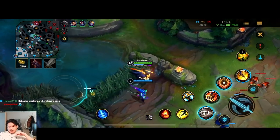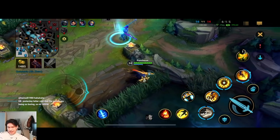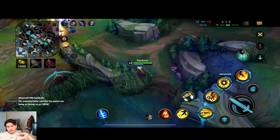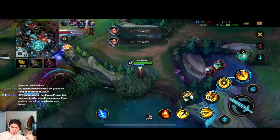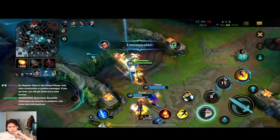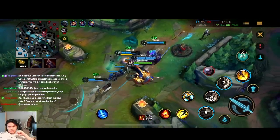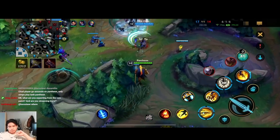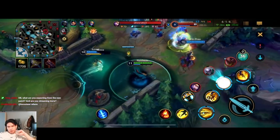Overall, Pantheon is very good at snowballing — if you're ahead he can snowball the game hard. But he's a champion that's not great at carrying 1v9 because he falls off in the late game, so you have to make sure to play perfectly in the early game, snowball through mid game, and end the game as quickly as possible. In late game your damage drops off and you get one-shotted by mages and ADCs.